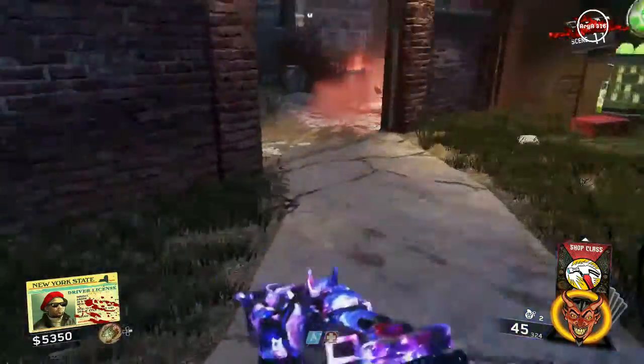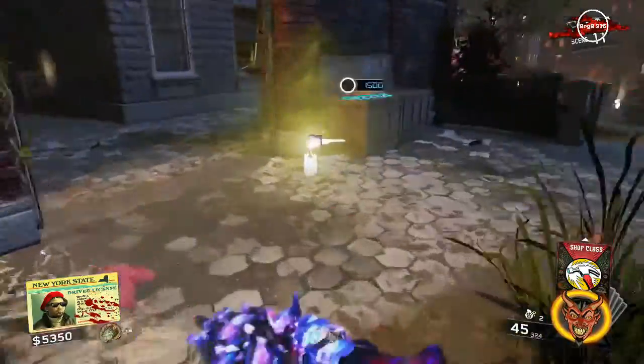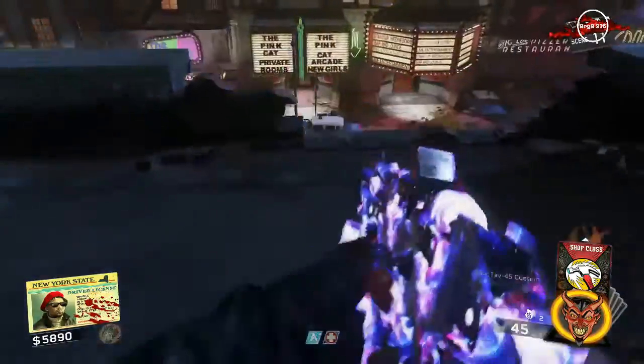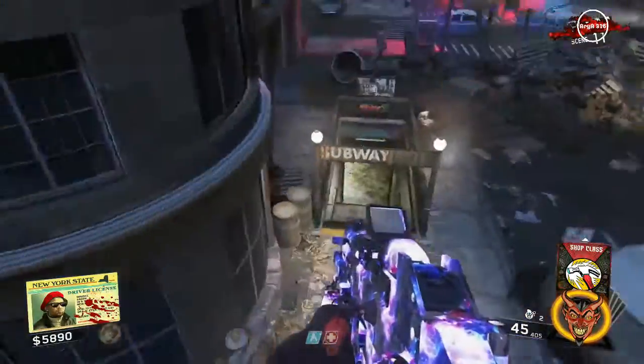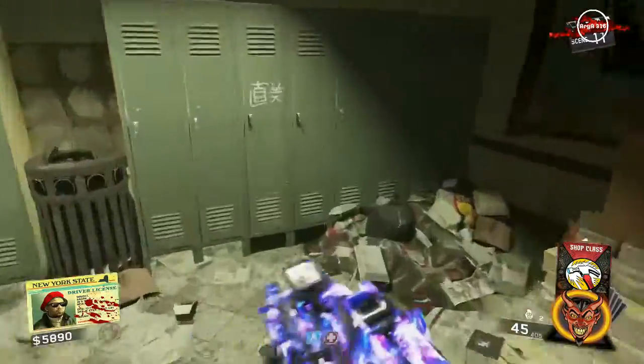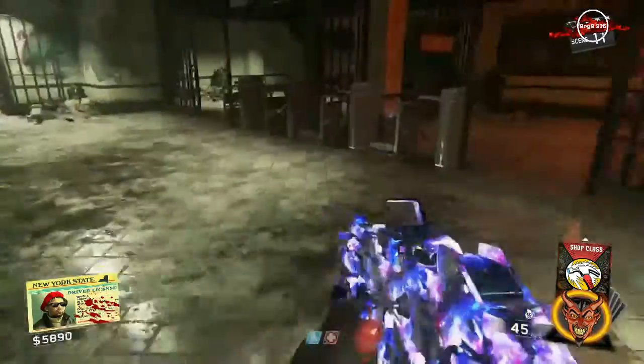After you kill all these guys, a key will spawn where the giant yellow circle was. You'll need to pick it up and open a locker in the subway station underground. The locker you're looking for is on the other side of the subway where Bang Bangs is located and it has Chinese letters written over it.